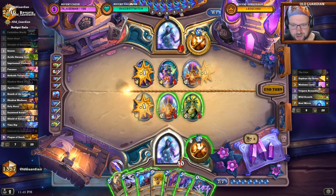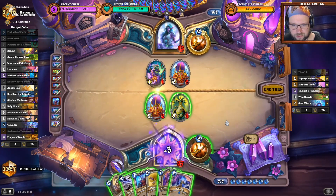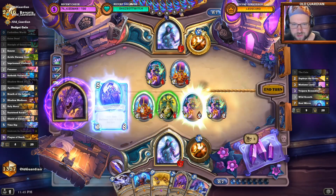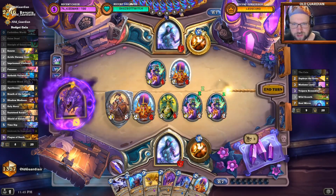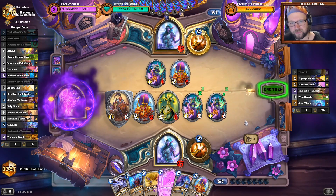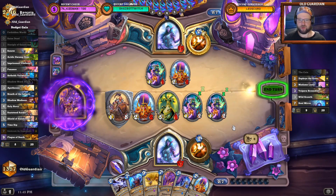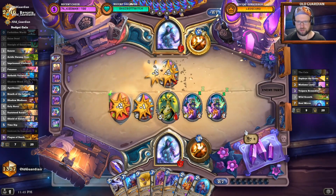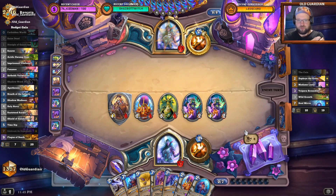This one goes there, this one goes there, then I'll play the Raise Dead. I'll get the Disciples back, I'll play the Disciples, I'll play the Rusty Teeth — this one trades there, Rusty Teeth trades there, this one pushes five to the face. So that's the play. Now I have a fully invoked Galakrond, and I kill all the minions.